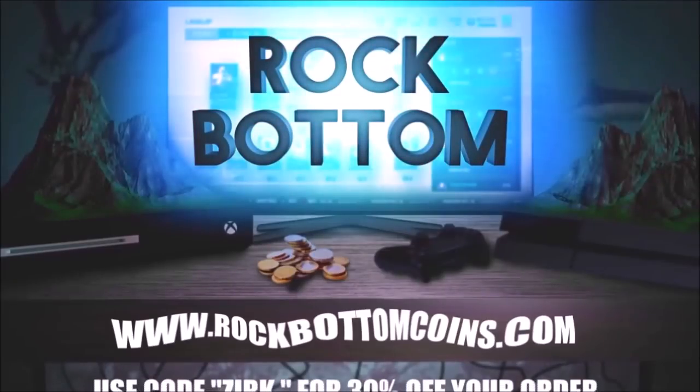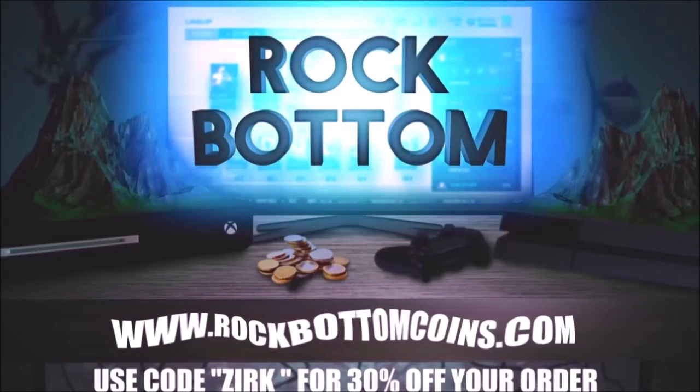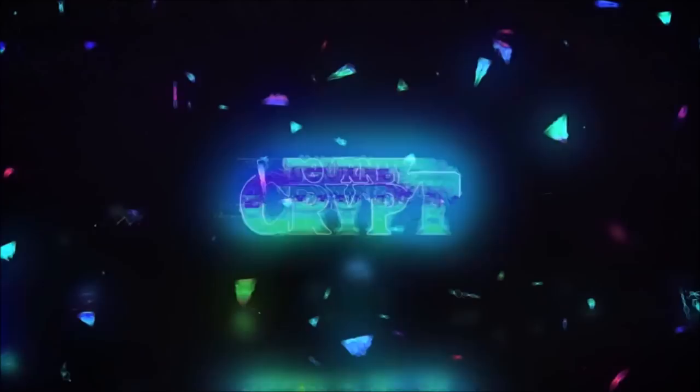Need some coins for that God Squad you've always wanted? Check out rockbottomcoins.com for cheap and fast coins. Use code ZERK for 30% off your order.